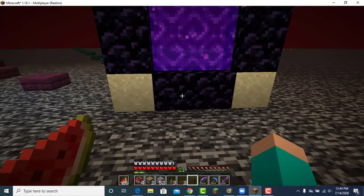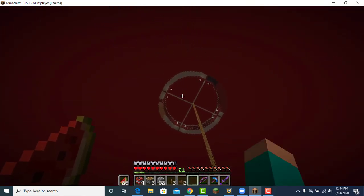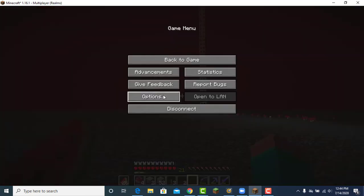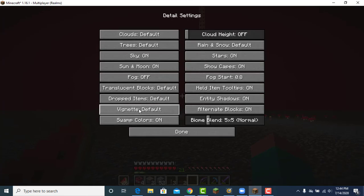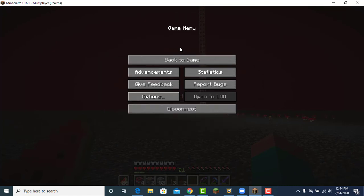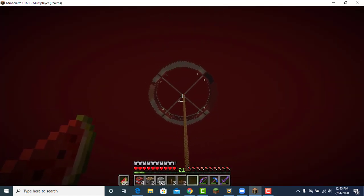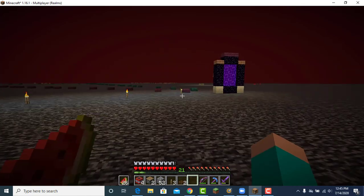I'm recording this clip right now because I just did something amazing. You're probably wondering where's all the fog — well, in my Optifine settings you can go to details and turn off the fog. That's why you can see my gold farm from here. I did work on the gold farm a little bit — it's getting close to being finished, just about the third layer to be done.